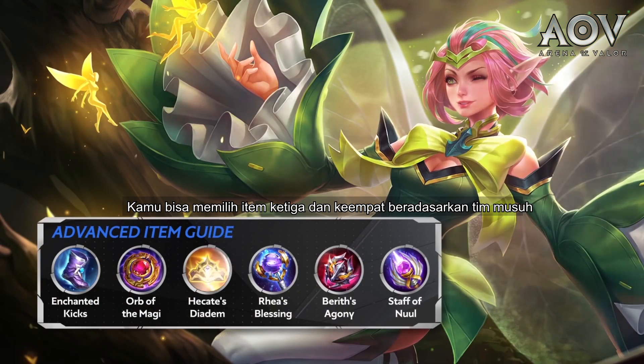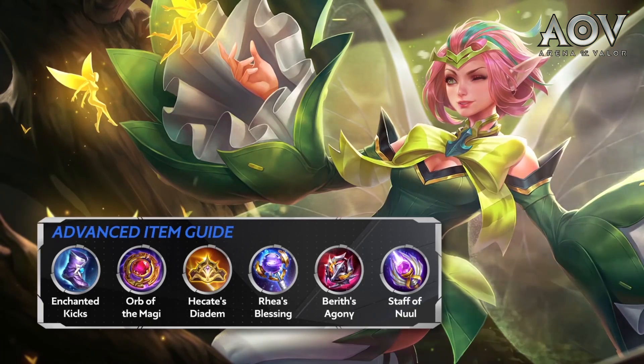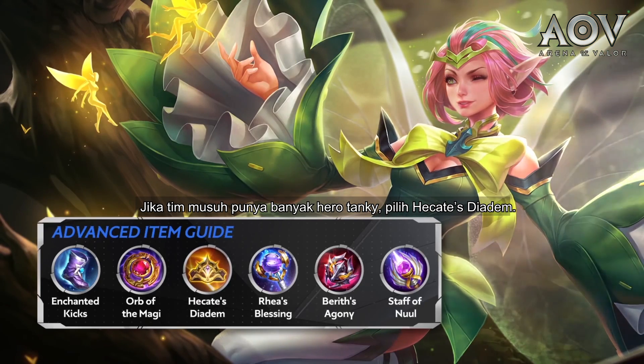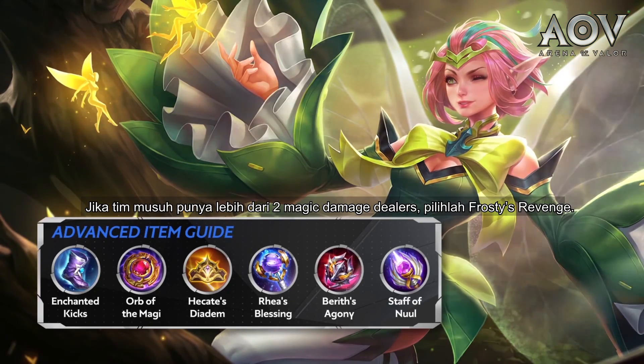Popular mage items such as Boomstick and Hecate's Diadem provide maximum damage output in the early game, so they're more suitable for mages like Natalia who excel in nuking down enemies. However, for mages like Crixie who are weak in the early game and strong in the late game, Orb of the Magi is definitely a better choice. You can pick the third and fourth items based on the enemy team's makeup and how your team is faring in the mid-game. If you are snowballing, Boomstick is a good choice. If the enemy team has many tanky heroes, pick Hecate's Diadem. If the enemy's main physical damage dealer, such as a Marksman, gets fed, then choose Bareth's Agony. If the enemy team has more than two magic damage dealers, pick Frosty's Revenge.